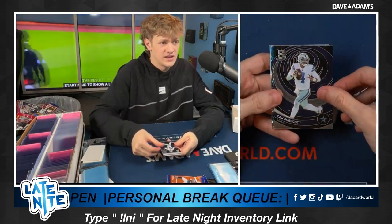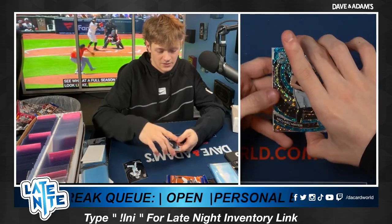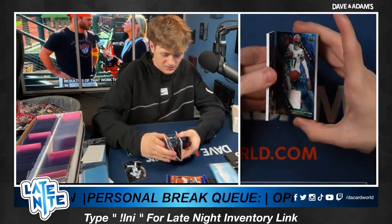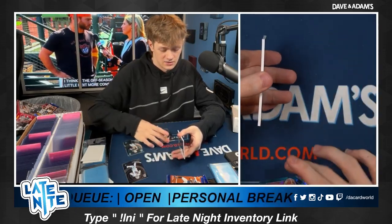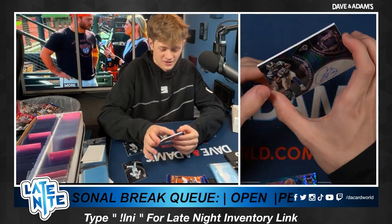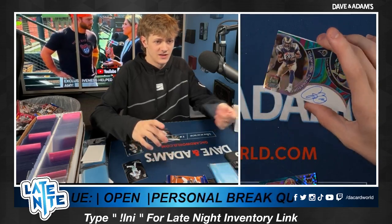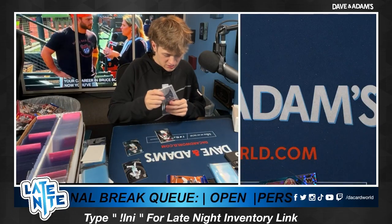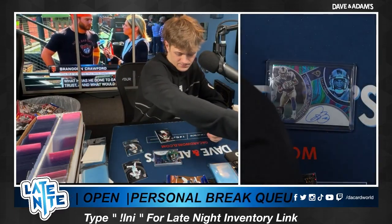Alright, Dak base to start. Michael Mayer numbered to 50, right behind that Terry McLaurin to 60 — nice white napkin there. And how about an Isaac Bruce on card to just four! Wow, sheesh! These are so sweet looking, I love them. Isaac Bruce to just four — what a legend, champion signature. Great hit, brother!